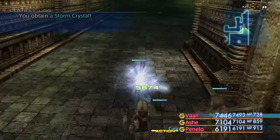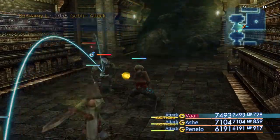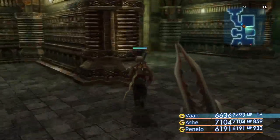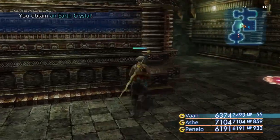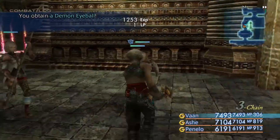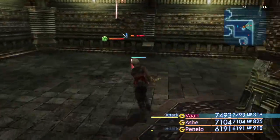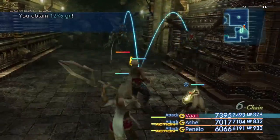An Oversoul got in the way but Vaan's not casting any magic, so it's not an issue. The next zone will be where Deathscythe is located. I've got some items ready for him — a lot for them, as a matter of fact.